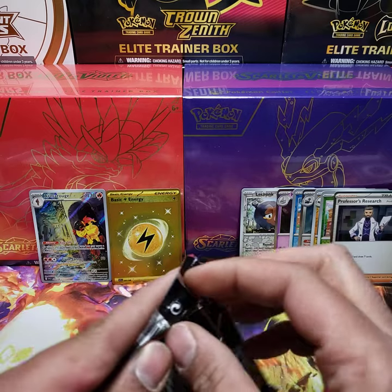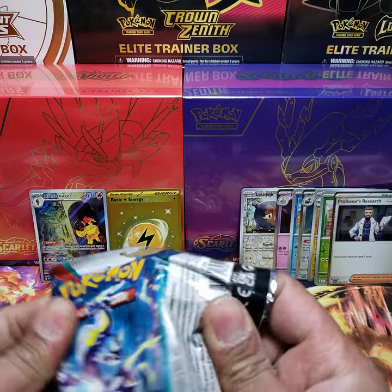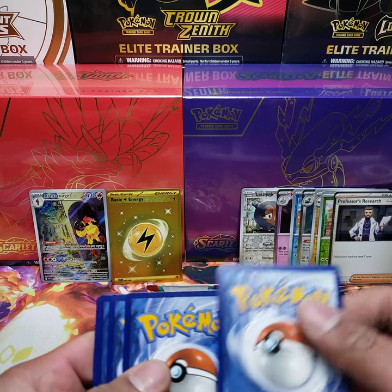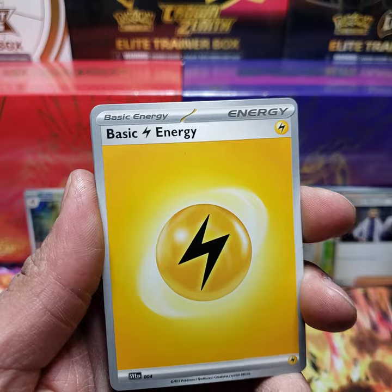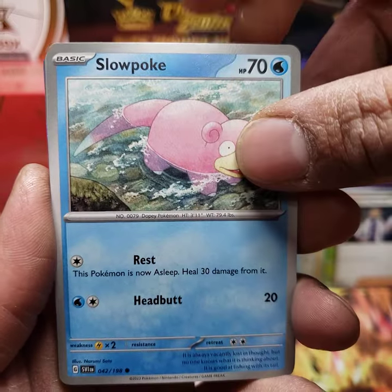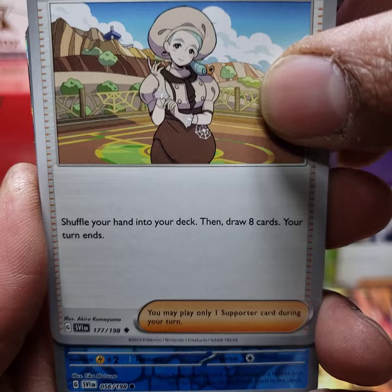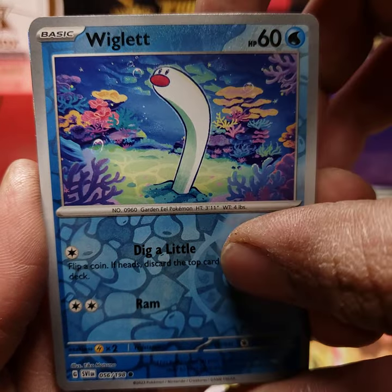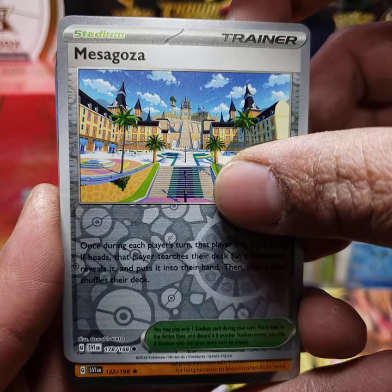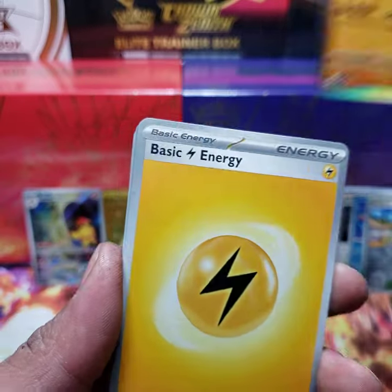It comes with six total in this booster bundle. I do believe all of the code cards for this set are black. We have a Buizel on the front, a basic Energy, an Energy Retrieval, a Lechonk, a Slowpoke, Beach Court, a Sandaconda, a Katy. Our reverse holo is a Wiglett. We have a reverse holo Mesagoza and a regular holo Cloth — a couple of good pulls out of the six so far.